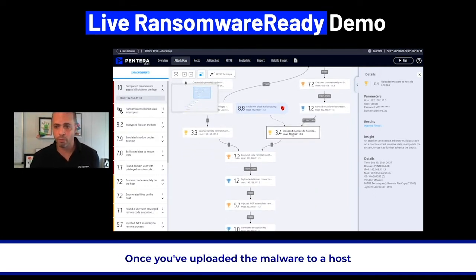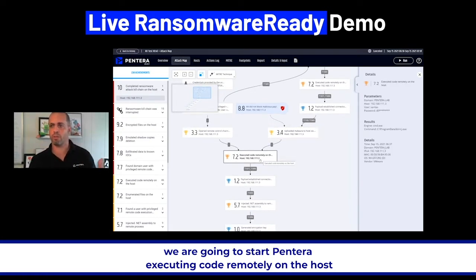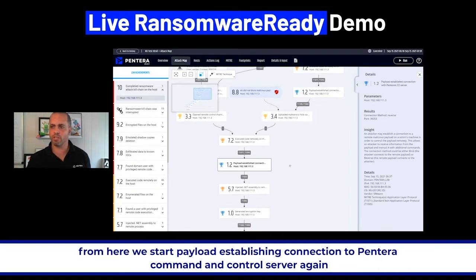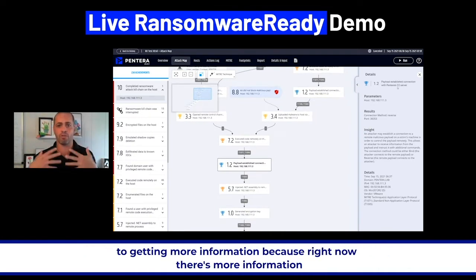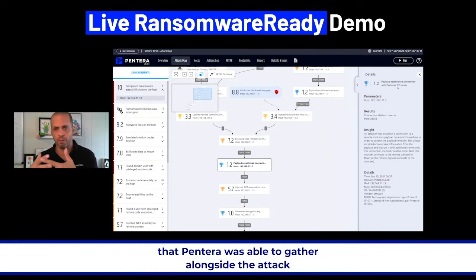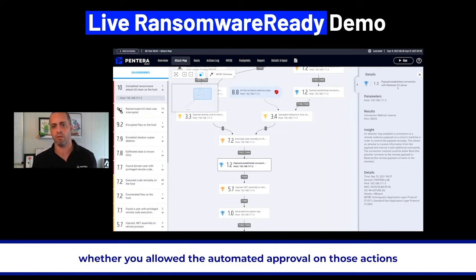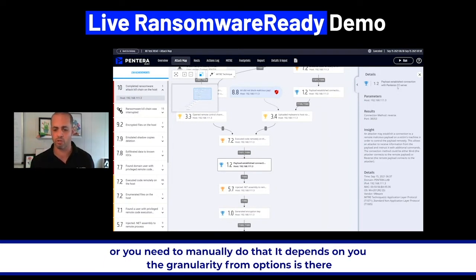Once we've uploaded the malware to a host, Pantera starts executing code remotely. From here, the payload establishes a connection to the Pantera command and control server, gathering more information alongside the attack. Further actions can be taken — whether you allowed automated approval or need to manually approve — depending on you. The granularity of options is there.